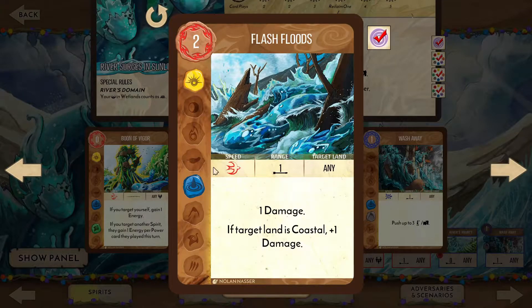Flash Floods is a fast effect that deals 1 or 2 damage depending on whether you target an inland or coastal land. Good for stopping a build, but better if you allow the coast to build and then take out the town.